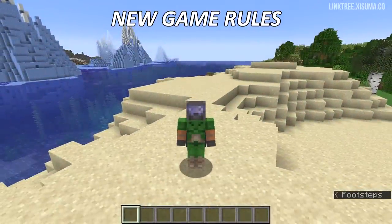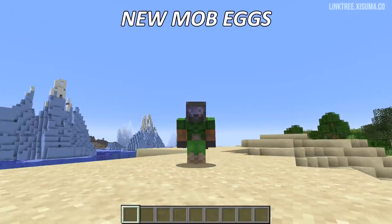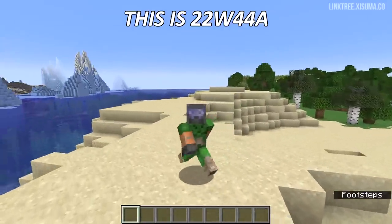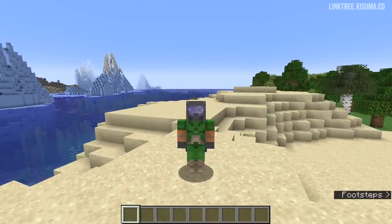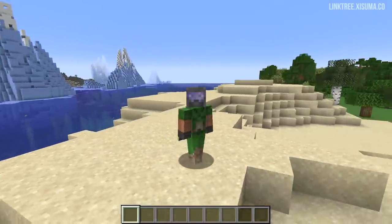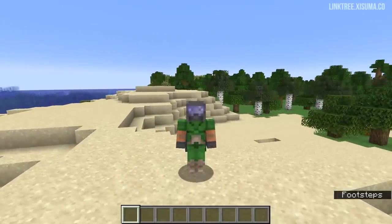This snapshot looks kind of awesome. We have new game rules, new mob eggs, new sounds and lots of smart changes. This is 22w44a for both 1.19.3 and 1.20, and I'll make it clear with some text on the screen what update we're talking about.